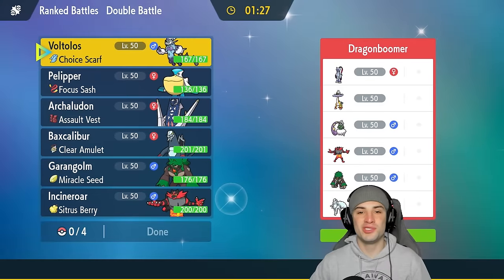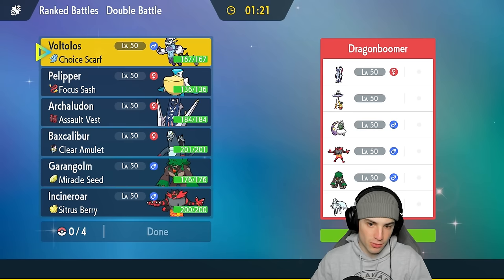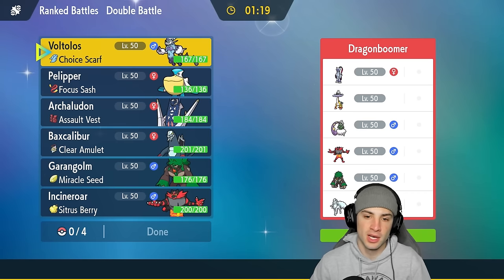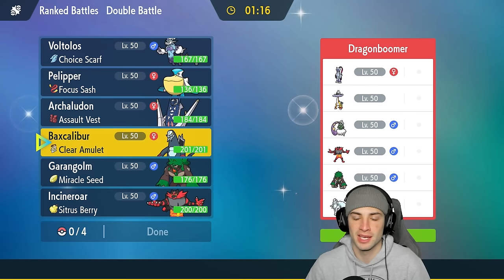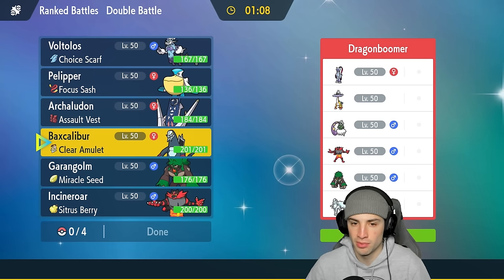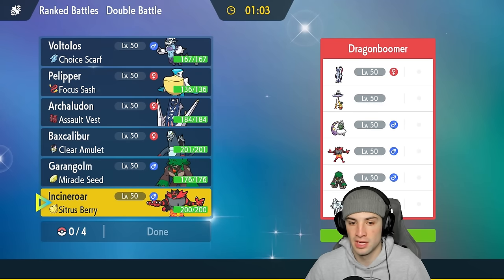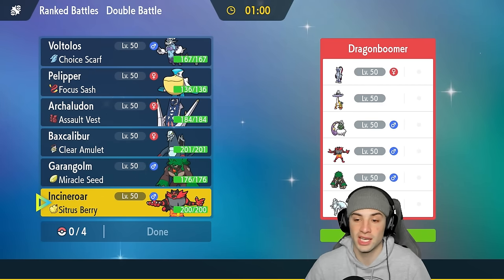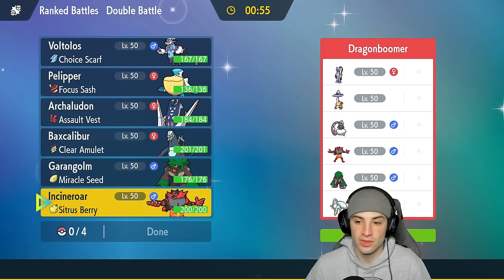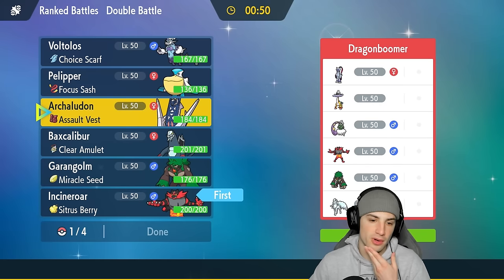That last match wasn't too bad but that dark Tera type really did us dirty. We're sitting 1-1 and I'd love to grab a winning record with this Archaludon and Baxcalibur team. In match number three we're going up against a Sneasler team. Sneasler and Rillaboom pair up pretty well — they can do a lot. They do have some weather control with Ninetales in the back end. I'm going to lead Incineroar alongside Thundurus.